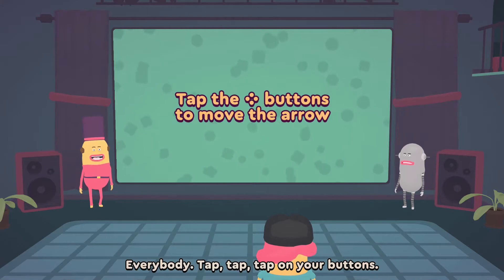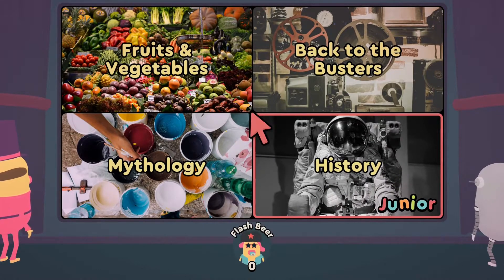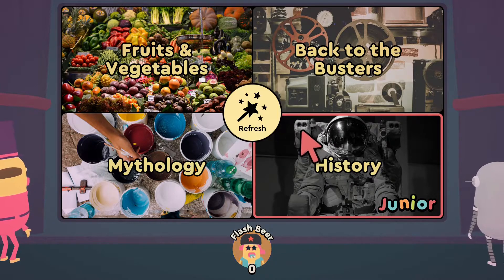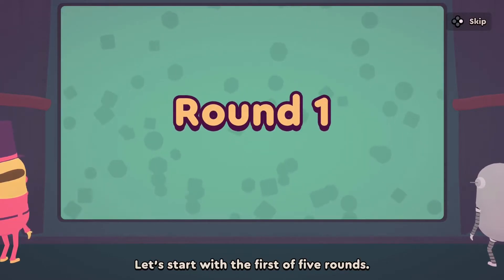It would be nice if you could use your keyboard and mouse — if they had mouse support it would be amazing. You choose your category like this, and if you've got eight people all trying to select, it'll be the one with the most votes that wins, which is kind of cool.